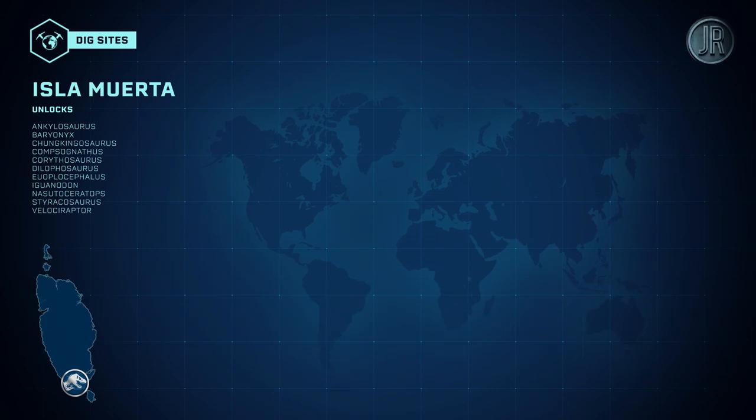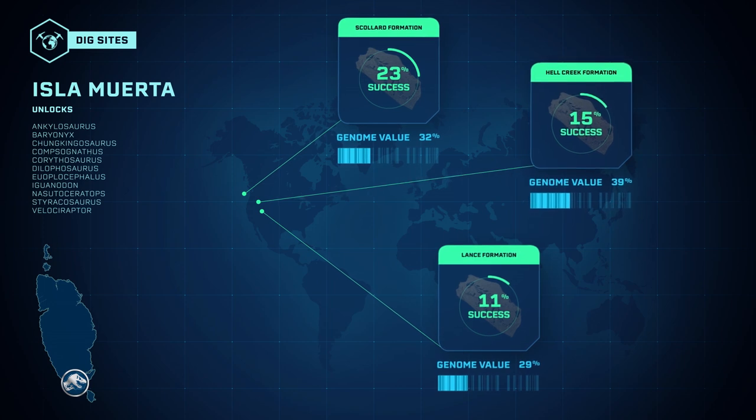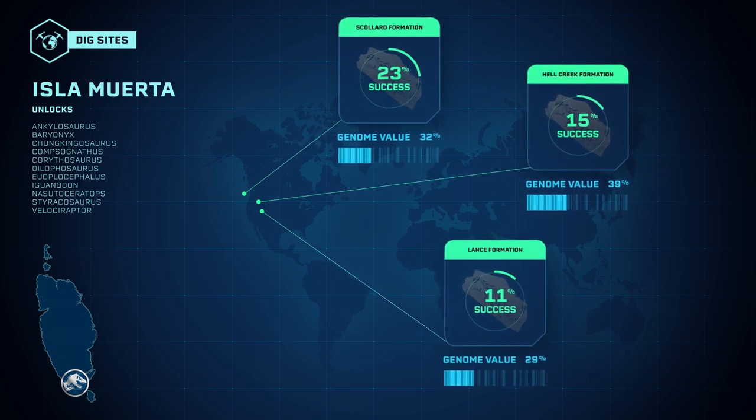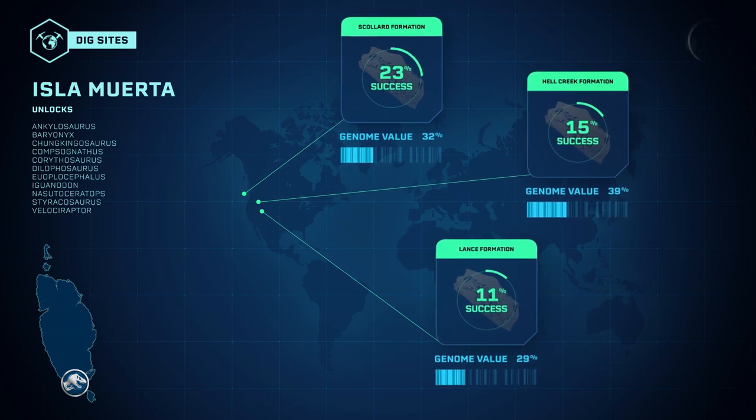By completing Hammond Foundation expeditions on Isla Mortale, you can access the genetic research of the Ankylosaurus. Three excavation sites allow us to reconstruct its DNA mapping.